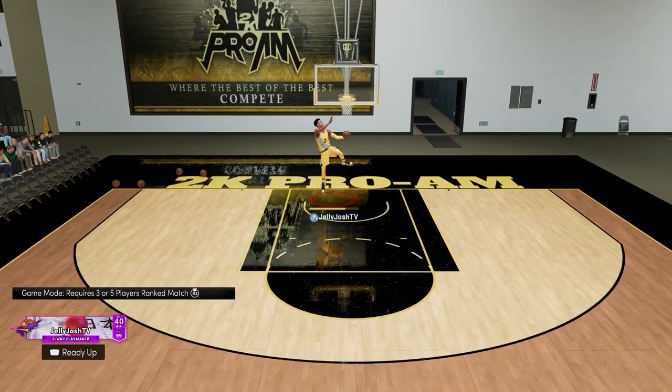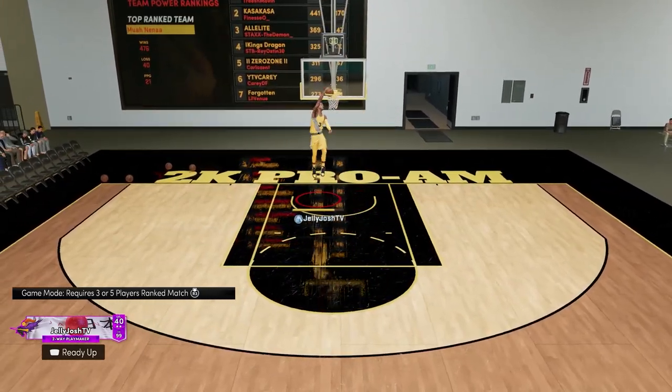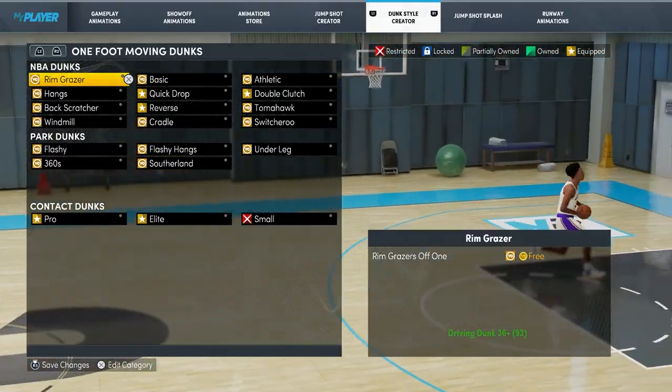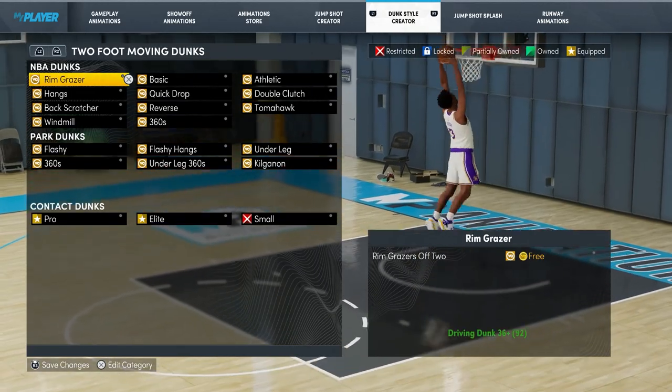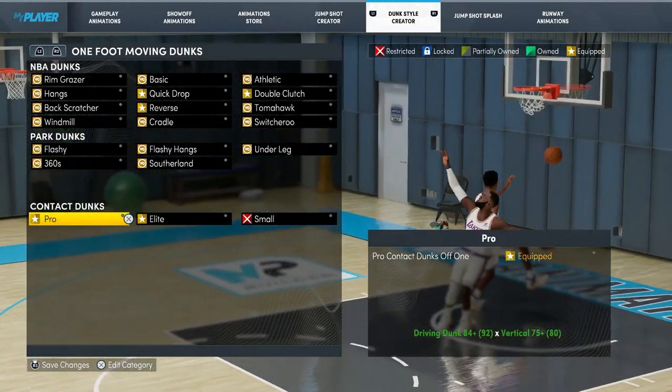When you're driving baseline and somebody's behind you, all you have to do is use this dunk and there's a very small chance you're gonna get blocked. You want to make sure it says one foot moving dunks at the top of the screen and not two foot moving dunks, because the one foot moving dunks are a lot faster.